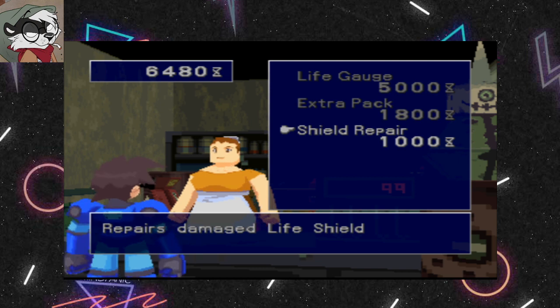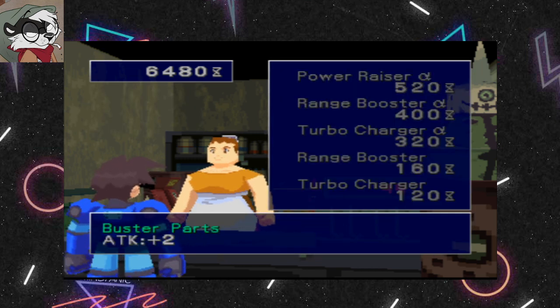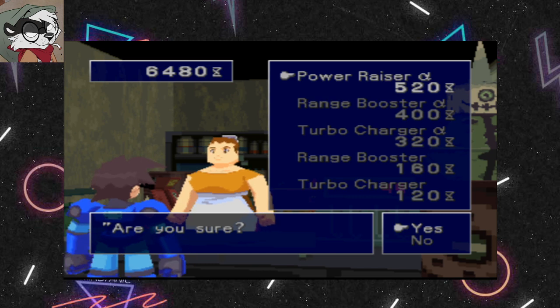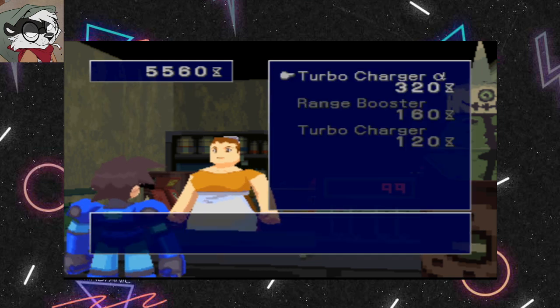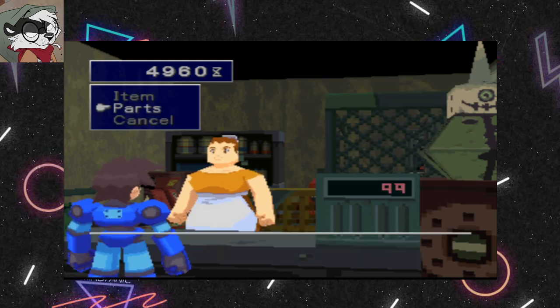This is the shield repair. If I take a decent hit my shield will break and the damage I take will be increased, so we don't want that — but we're not going to spend the money on it right now. We need to get some parts. These are basically add-ons for my Mecha Buster that will allow me to enhance how it performs.